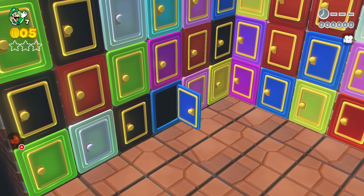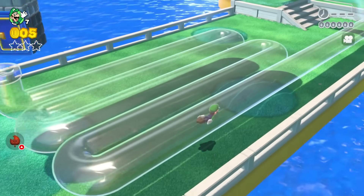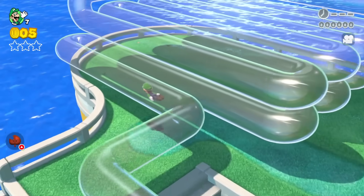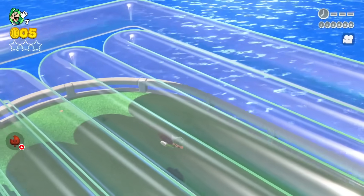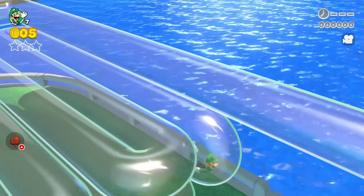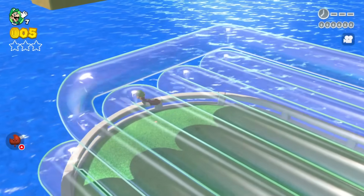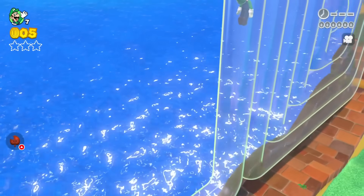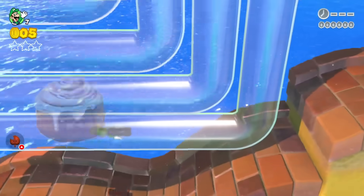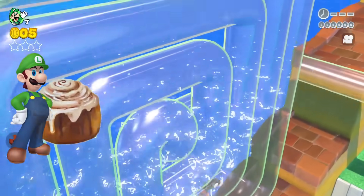The first door that Luigi chooses is the blue door, and that makes him fall into a very long clear pipe. Luigi is moving along, going up the stairs, and moving into the spaghetti section. This is a very long clear pipe, and Luigi is making his way onto the top layer of the spaghetti section, coming around to the cinnamon bun section, going in a large spiral shape and moving towards the center.